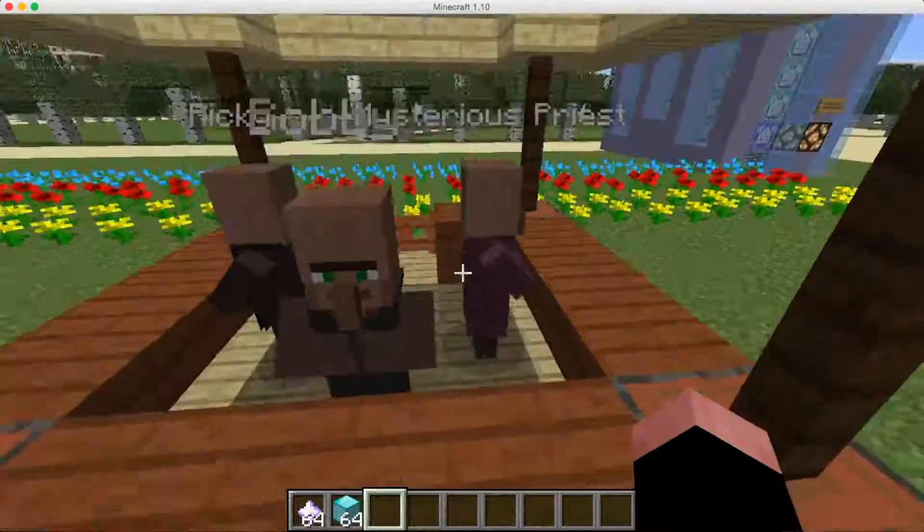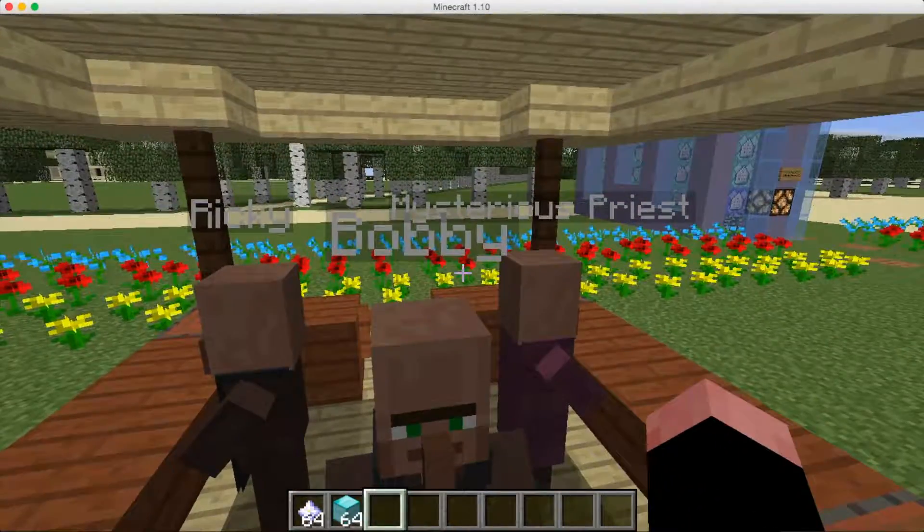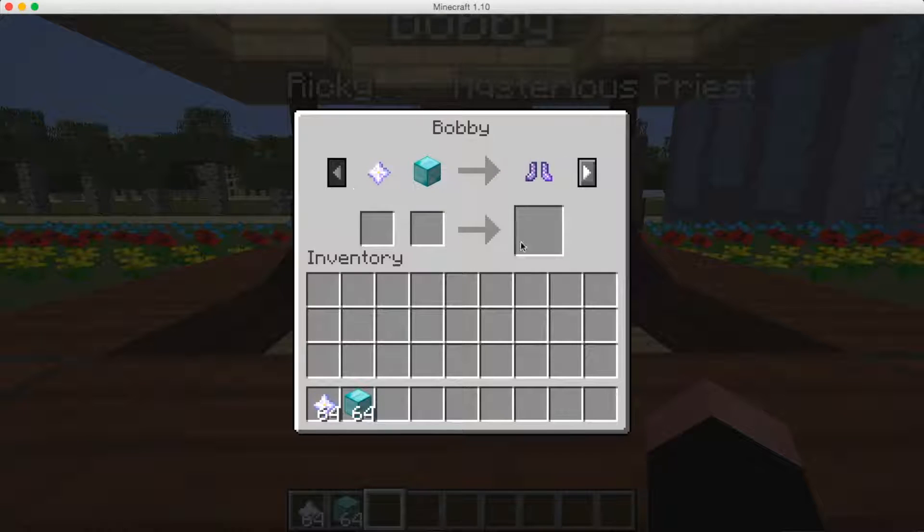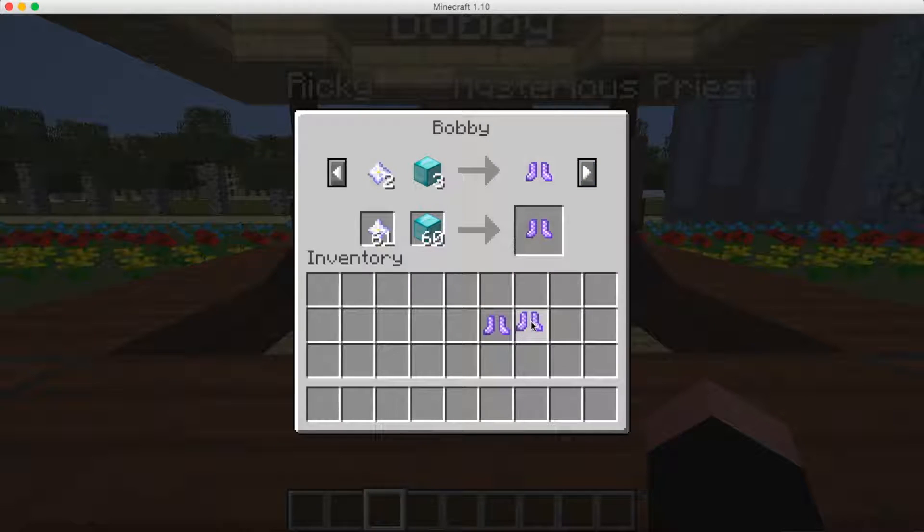Now we can go to the first person that sells things. His name is Bobby — and I have auto jump on, which I love in 1.10. Bobby sells three boots, and they get more expensive each time you look at them. You're going to need some nether stars and some diamond blocks to buy each one. They're very expensive, of course, because these are really cool boots.